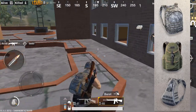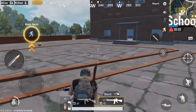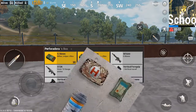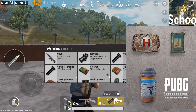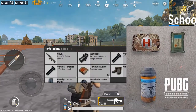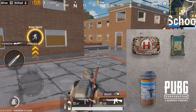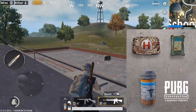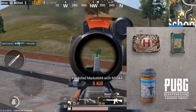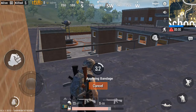And the number one spot goes to healables — things like meds, energy drinks, and painkillers. These are really good in battles. If you drink an energy drink your health will be going up every second, so even if you take a shot your health will still be regenerating. When going into battle, be sure to have either a painkiller or an energy drink active because it really helps keep you alive.